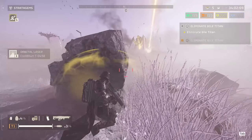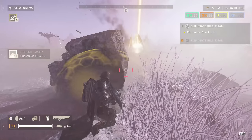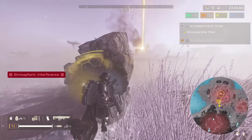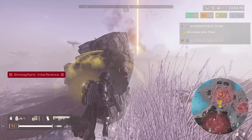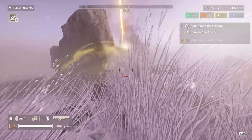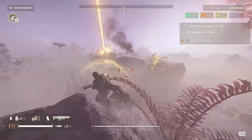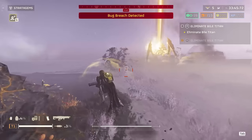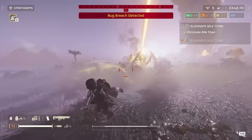The main thing with the Bile Titan is that I really don't know if it did get stealth changed or not. I will say that I used to be able to one-shot it with the Rail Cannon Strike when I first unlocked it, but it doesn't seem to do that anymore unless you shoot its belly first. And that's the main mechanic we're going to be showcasing in this video — Bile Titans have multiple weak points.